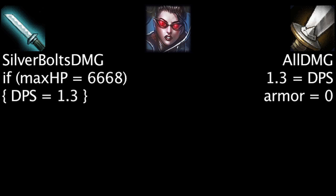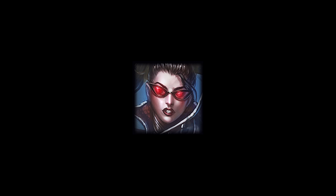If the target has 6,668 maximum health, not taking armor into account, 1% attack speed will grant more damage per second than 1 attack damage. If we assume the target has 30 armor, the target will need to have 4,959 maximum health. Overall, the difference between attack speed and attack damage on Vayne is very minimal and should be left up to a matter of preference.